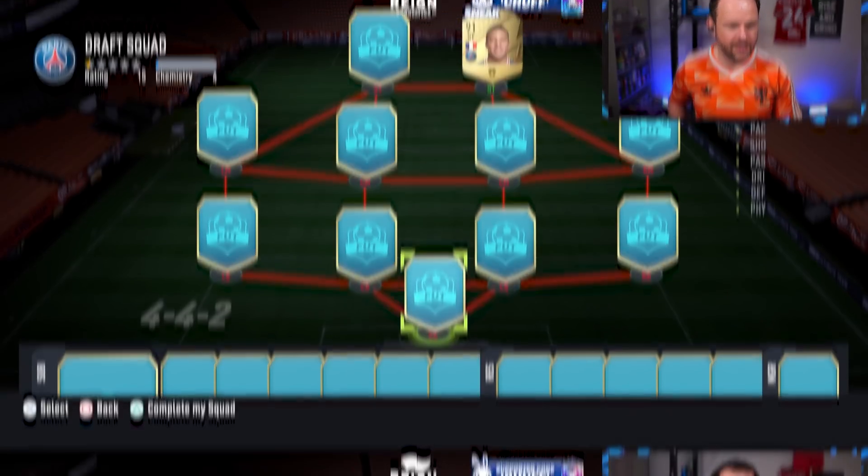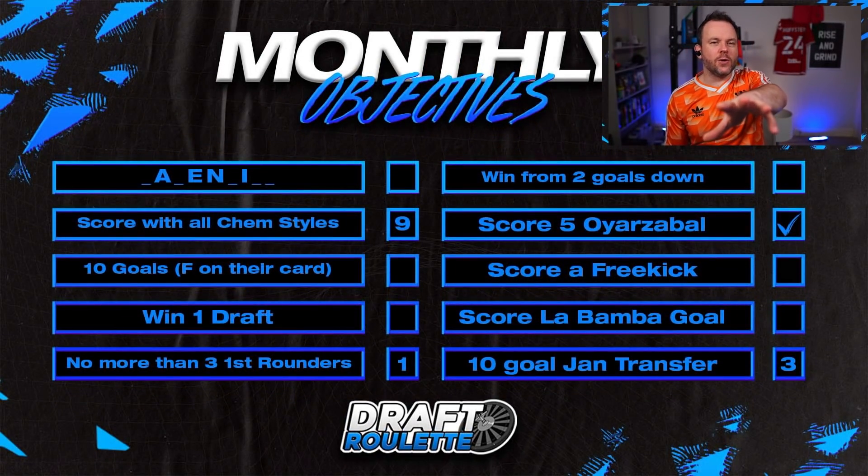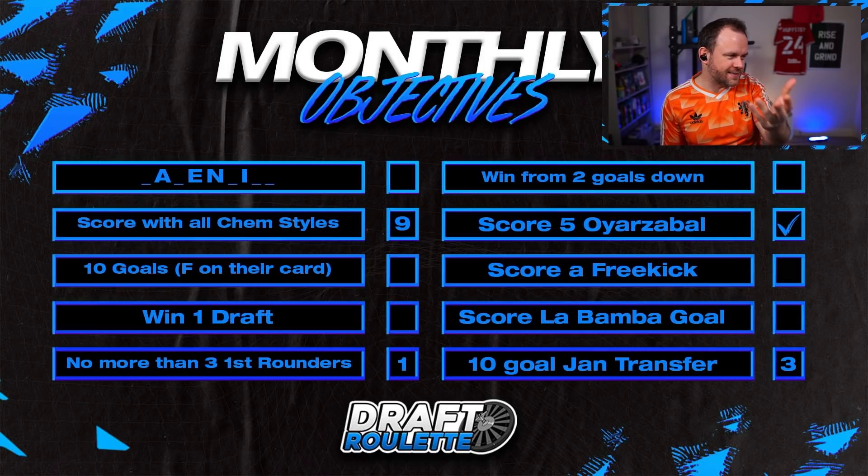For the monthly objectives - if you are new to this series, we have three episodes a week: two with the wheel, one is a draft challenge. Let me know in the comments if you've got any ideas for draft challenges. We have monthly objectives - that's what this series is all about. We're trying to spell 'Valentine's' - we need a V, L, T, N, and two E's. We've got nine chemistry styles with nine or ten more to go, ten goals with players who have F on their card, win a draft, and no more than three first rounders.